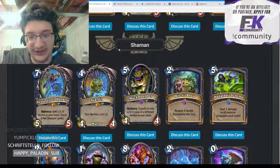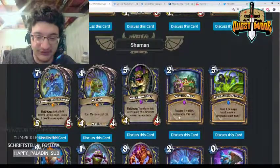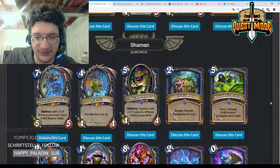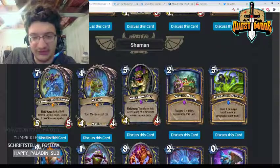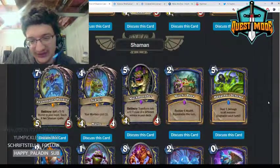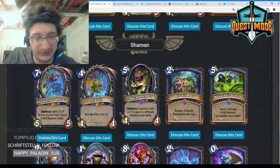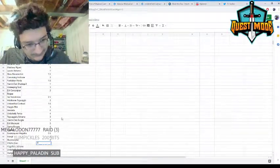Witch's Brew — two mana Shaman spell, restore four health, repeatable this turn. I don't really see a point in running this ever. Healing Rain is so much better and more efficient — you'd have to pay six mana to match Healing Rain with this — and the flexibility isn't really that powerful. Healing Rain is just so much better; I don't see this seeing play in Wild.